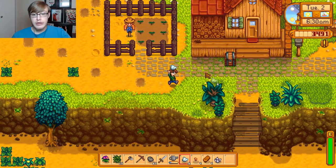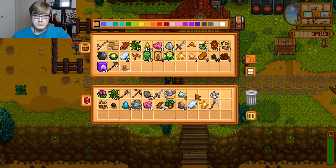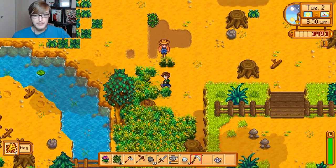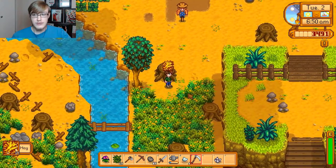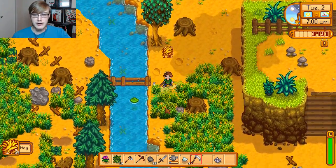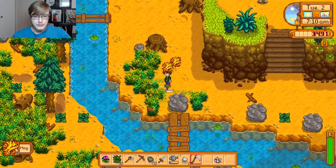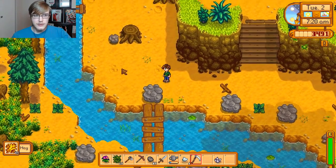We were going to do a quick gathering of hay, and that should hopefully start filling the silo. Yep, there we go! Awesome. So now if our chickens have to spend a day inside, they're not going to go hungry and we don't have to waste 100 gold for each of them - so 300 in total every time it's raining. This place has quite a bit of grass, which is awesome.